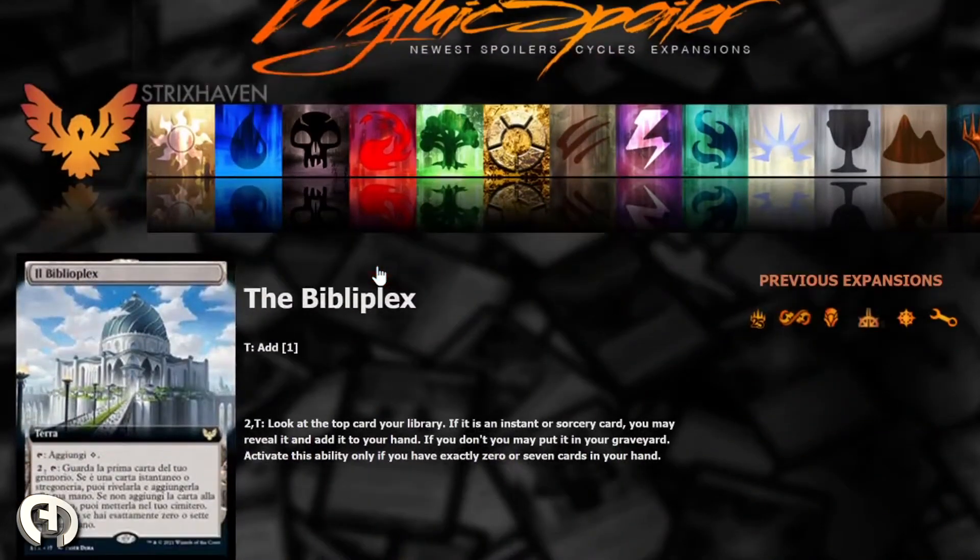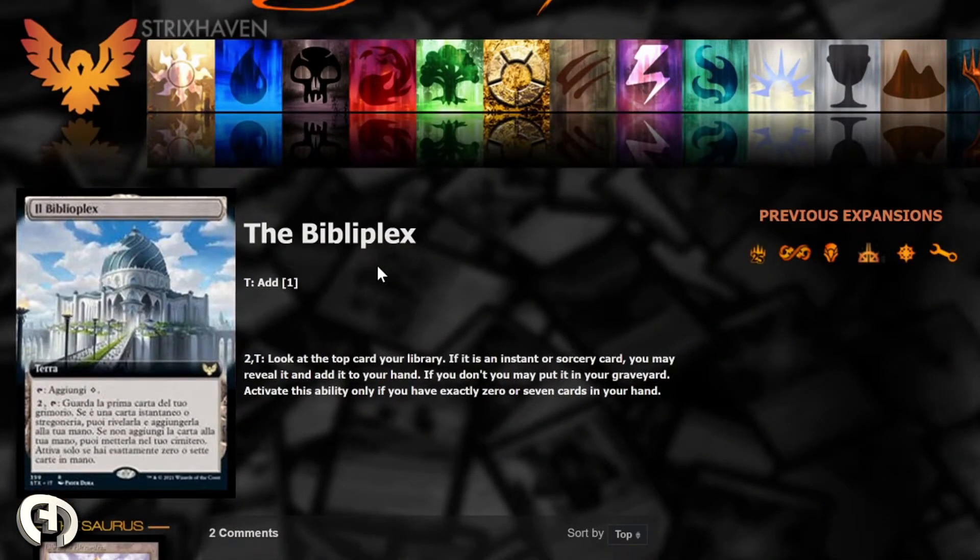First card we have is the Biblioplex, which is very reminiscent of Library of Alexandria. For any of you who have played Library of Alexandria, it was essentially a must-play, which is why it was banned in EDH. You either play it or it's kind of like Solemn Simulacrum — actually Soldevi Sages took that spot. Library was for most decks where you wanted card advantage, and it was only a land so it's very cheap. This is essentially like that. I really like this — definitely looking to put this in any deck, and I'd want to build a deck around it.